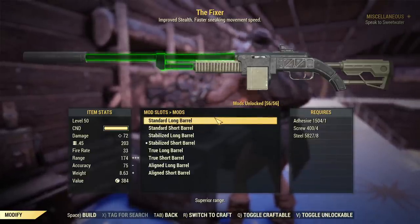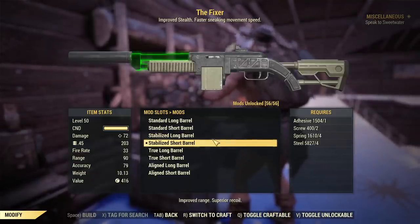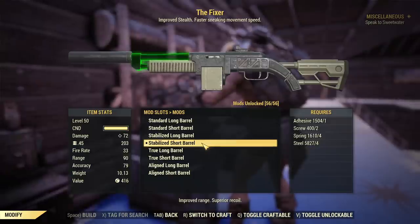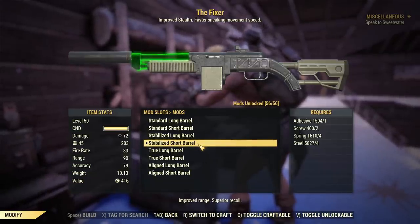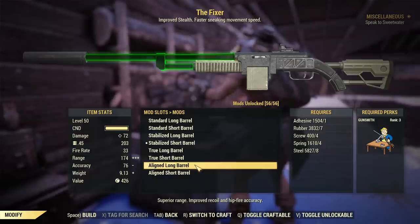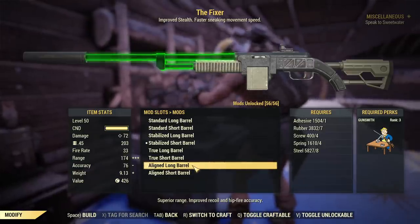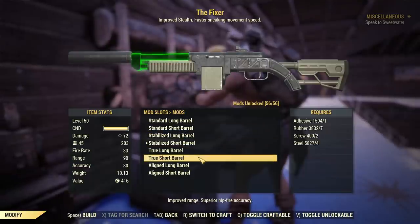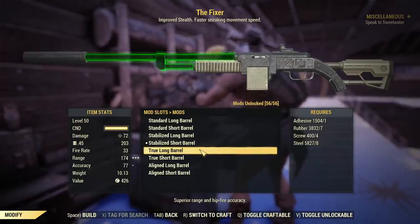Now for barrels — you have a couple of options. You do not want any of the standard barrels. The main choice comes down to accuracy versus recoil. You don't really want the short barrel; it helps with recoil but penalizes range too much. Importantly, only the aligned barrel will reduce your AP cost in VATs, so if you are a VATs user you want to install the aligned barrel. Apart from that it's the universal barrel for a balance of accuracy and recoil. If you don't care about VATs cost, choose your preference — true or stabilized — but I strongly recommend going for the long version.